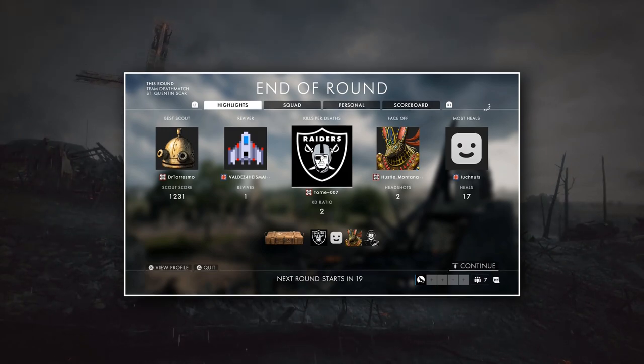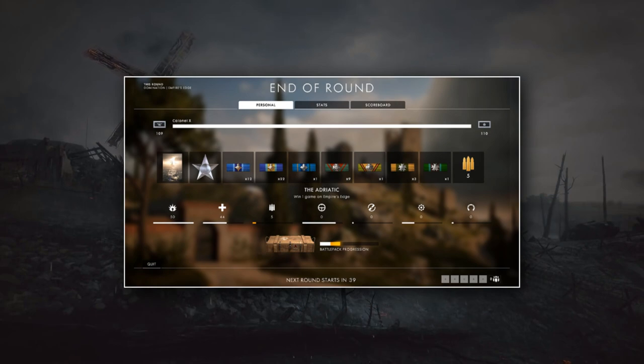That is what is changing. Here I have an image of the brand new system. The icons of all those players who were randomly selected have been replaced with your own personal battle pack meter. This shows your current progress towards being rewarded with a battle pack, and the meter fills up after every round you play, so you're always progressing towards a new battle pack.